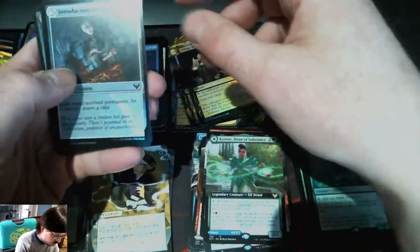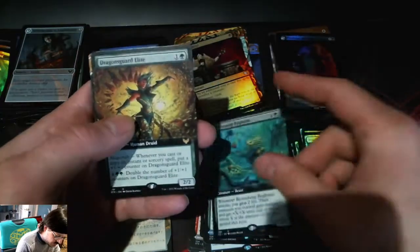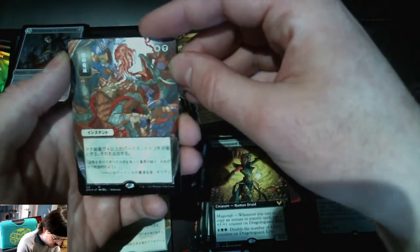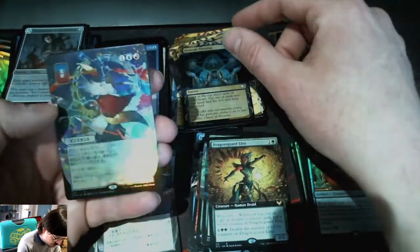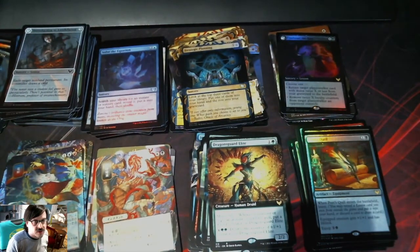Introduction to Annihilation, Poet's Quill, Foil Blossom, Bog Beast, Reckoner's Guard Elite, Divine Gambit. I believe that's Terminate — I'm not sure. Strategic Planning. Alright guys, leave a comment, like, subscribe — have a good day.